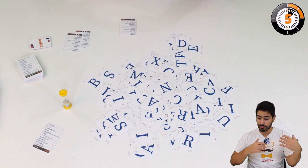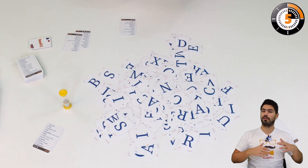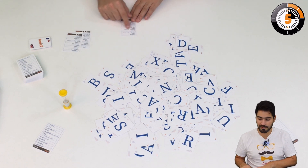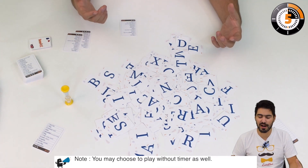In this case we've dealt level 1 cards to everyone. We said 5, so I have to look at the card with the number 5, flip the hourglass, then everyone is going to play at the same time.